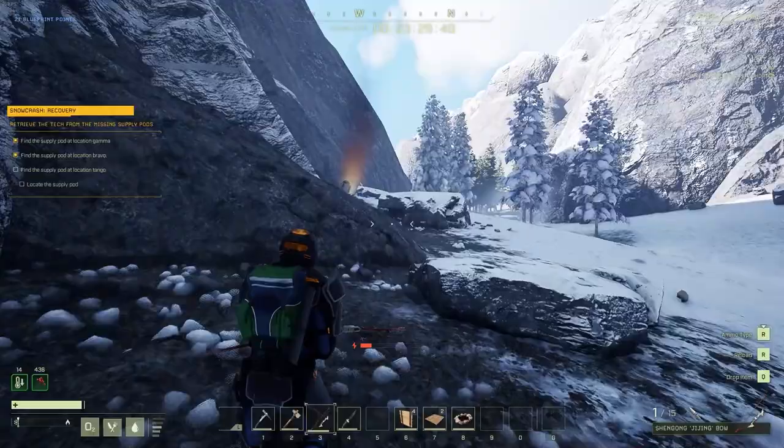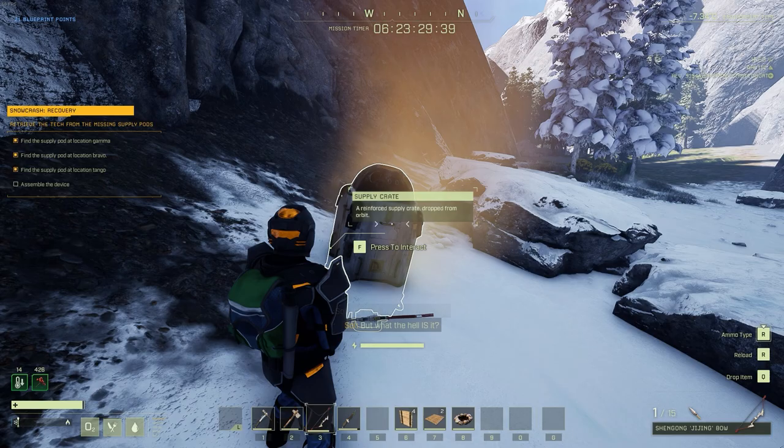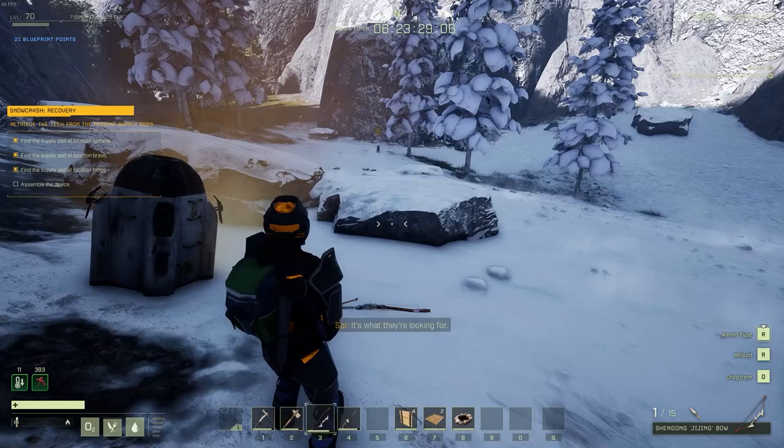Go ahead and head over to the third and last objective point where you'll see another supply pod that has crashed into the ground with a plume of smoke above it. Go ahead and loot that drop pod once again, and then you're going to have to craft a unique item in your inventory. If you just hit I or whatever your inventory option is, go ahead and go over to crafting — it should just be a base blueprint the game has given you specifically for this. You don't have to go into your blueprint tab whatsoever; it should already have been learned. Craft the item and it should go ahead and complete your mission.